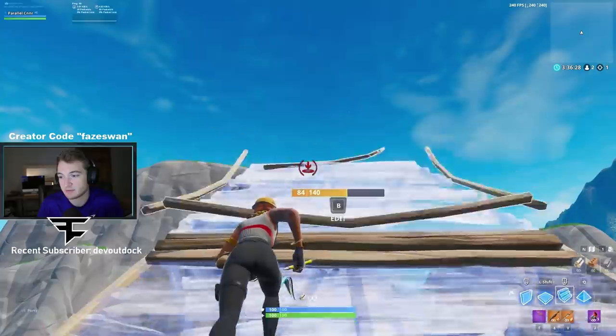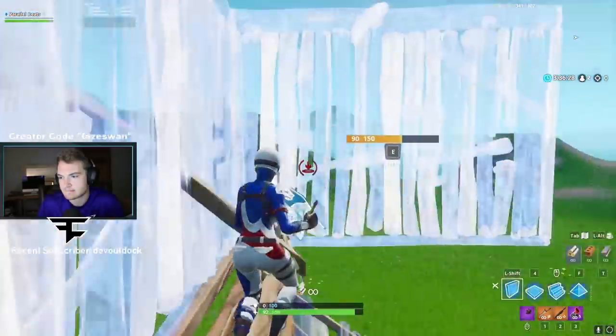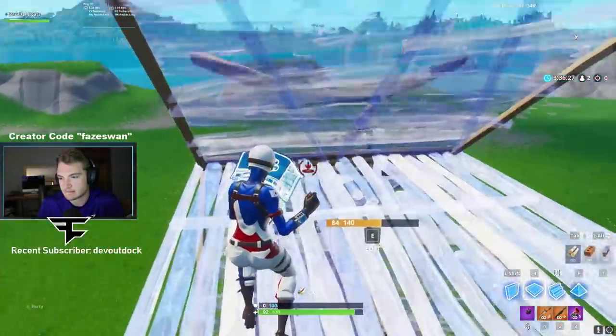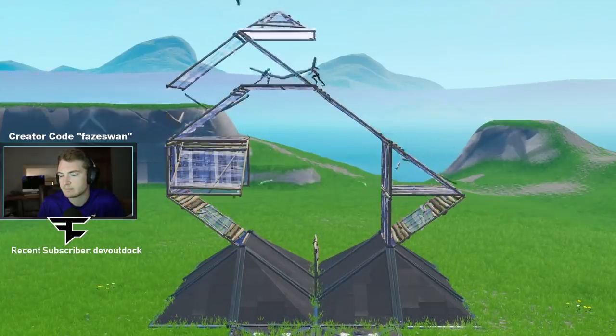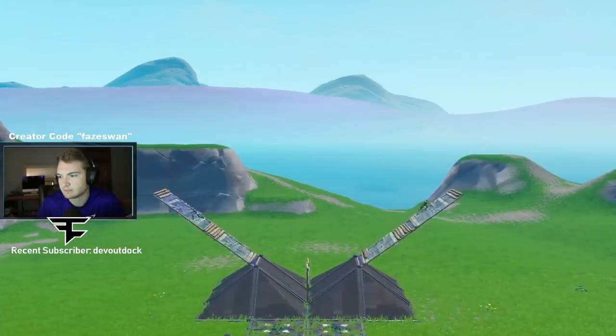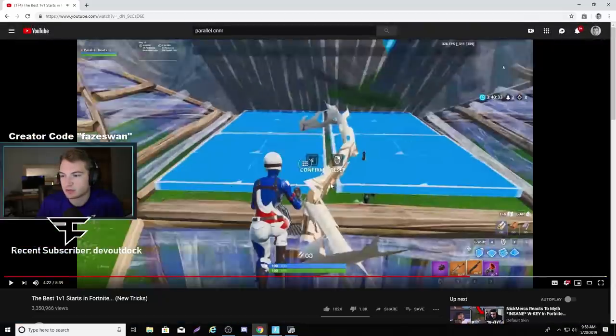Look at how high of a jump that is — it phases you up onto the top of your ramp really fast. You're jumping from pretty low down on your ramp, and I think that's what makes the difference in being able to ramp over the 90s. Keep in mind this only works if you ramp out once at the start of your 1v1s. If you ramp out twice, there's a different offset in where the ramps line up, and the 90s will end up beating the 180. This is how I 1v1 too — I just do one ramp up.